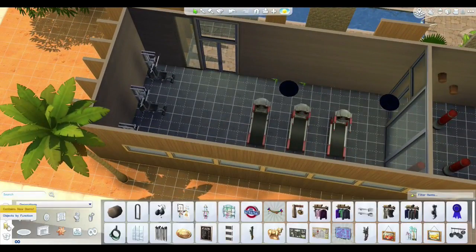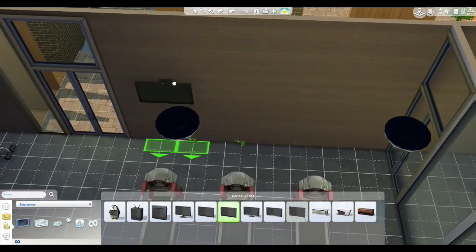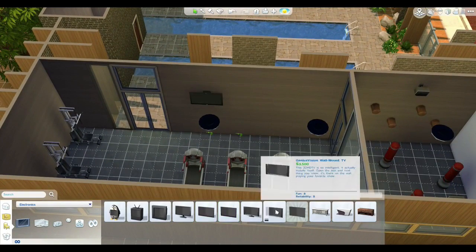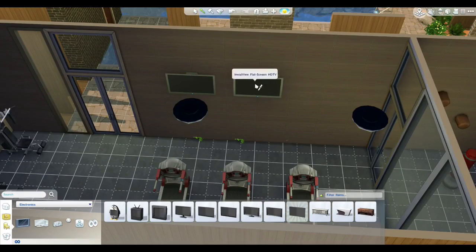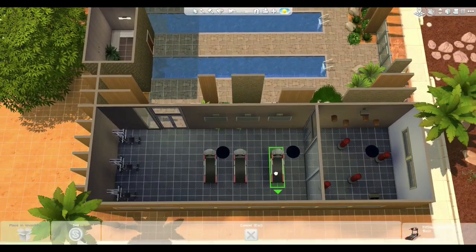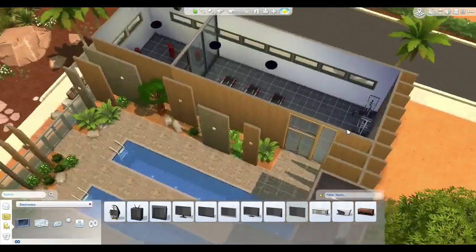Let's put in a TV for those working out on the treadmills. At my gym there are like three TVs on the wall, but then another gym I've been to had them built into the treadmills. Maybe we should just go with a few TVs. Can we change the colour of these? It's silver — I don't know why but I feel like that looks so much better. Maybe a treadmill TV each — might be really annoying in gameplay though having three TVs. I don't mind it, I think it'll be okay.